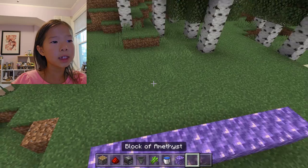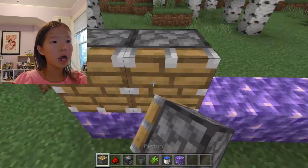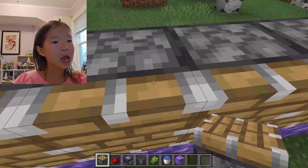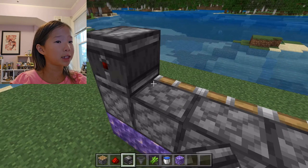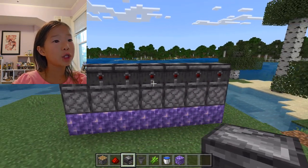Now you're going to put pistons on top of your block, and the amethyst has to be on the water. Then you're going to come over to the back with the observers — the red dots should be facing you, so the red dots are in the back and they're facing the front.